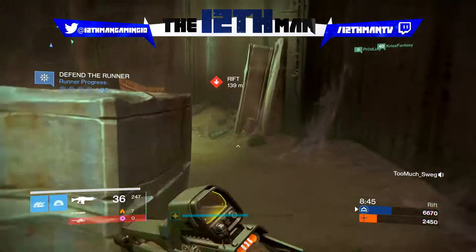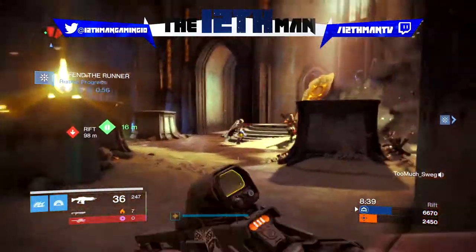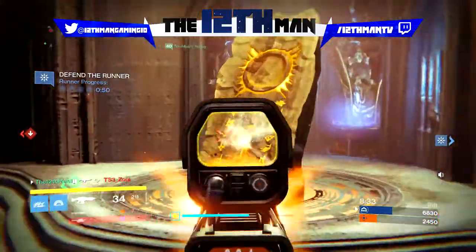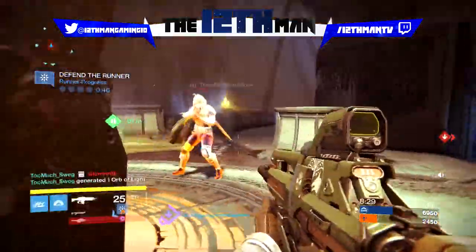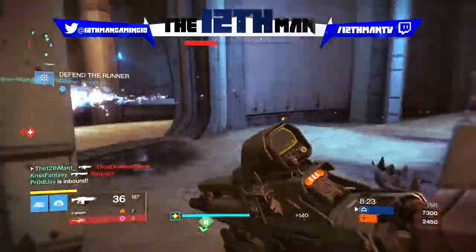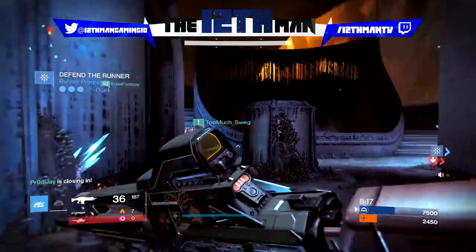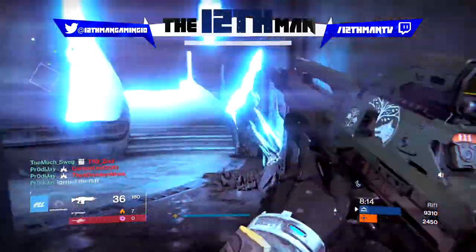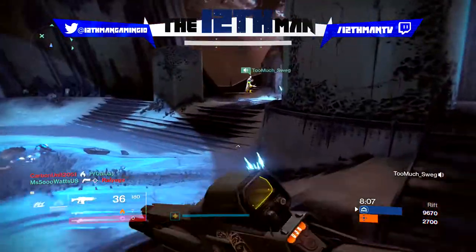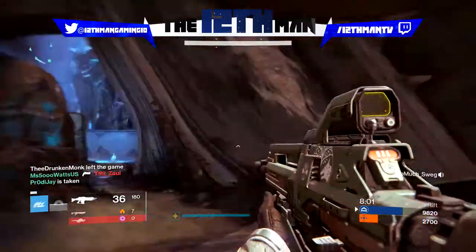I think the Hakan's Hatchet is a better auto rifle for long-range encounters because it has way more range than the Doctrine of Passing. However, if you go up against someone using a Doctrine of Passing at close range, they're probably going to outgun you 95% of the time. The Doctrine of Passing is one of the best close-range weapons in the Crucible — it's probably up there with The Last Word; it melts at close range. So the Hakan's Hatchet wins at long range, but at close range the Doctrine of Passing wins hands down.